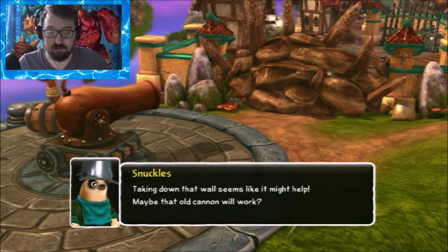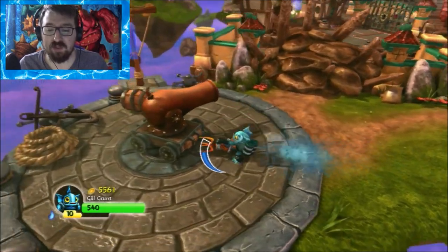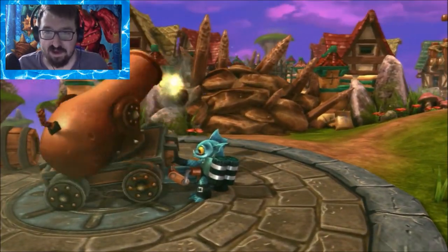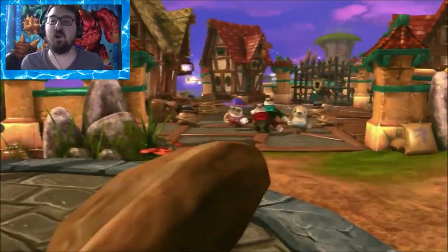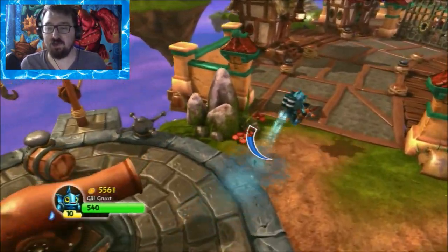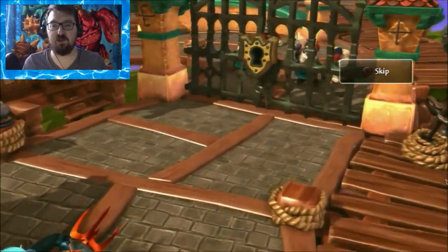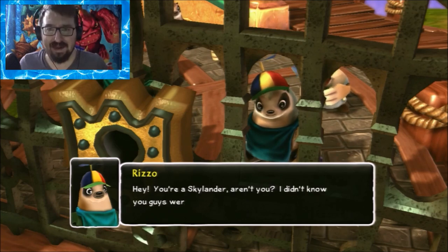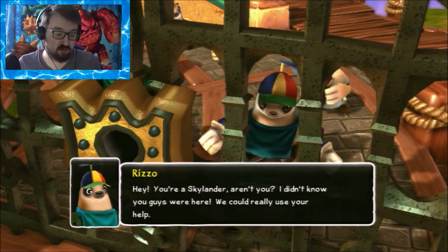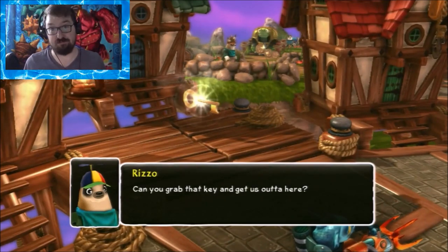Except for Chaos — the only time I'm not allowed to use a Mulligan is the final battle with Chaos. I have one shot, one opportunity — Eminem told me that one. I'm not playing as any other characters besides the original Gil Grunt I got from my starter pack, also known as the first Water Skylander I ever owned.